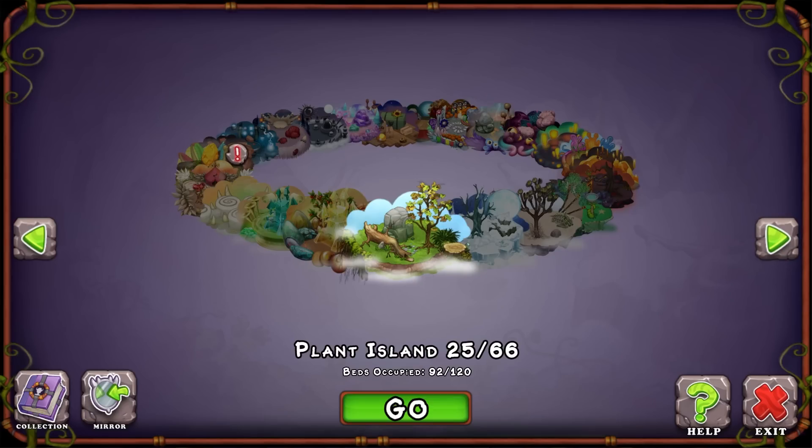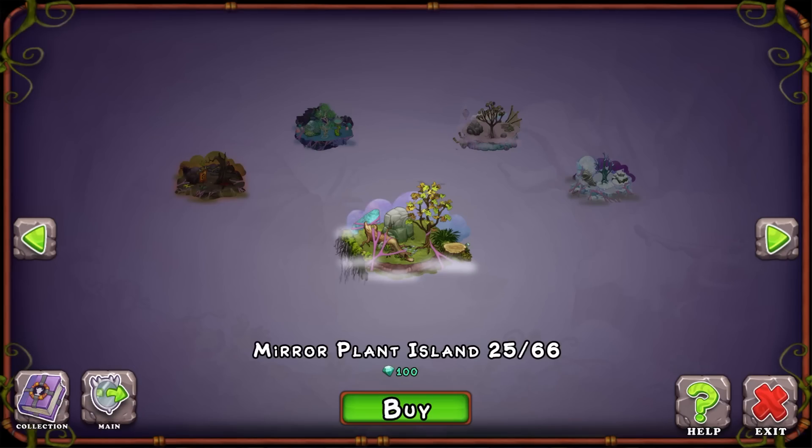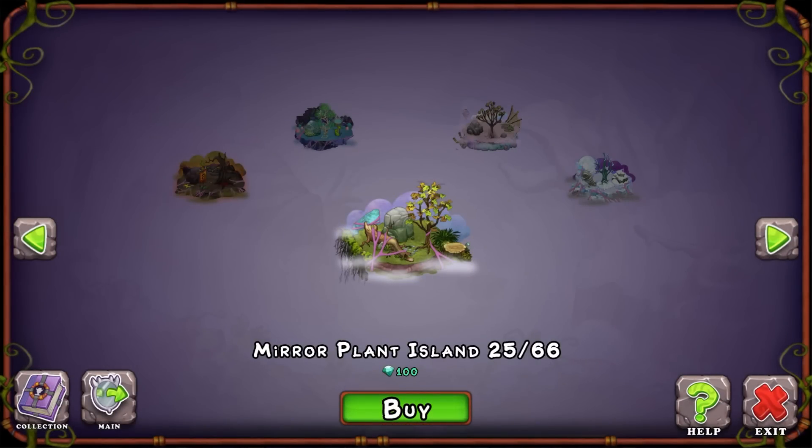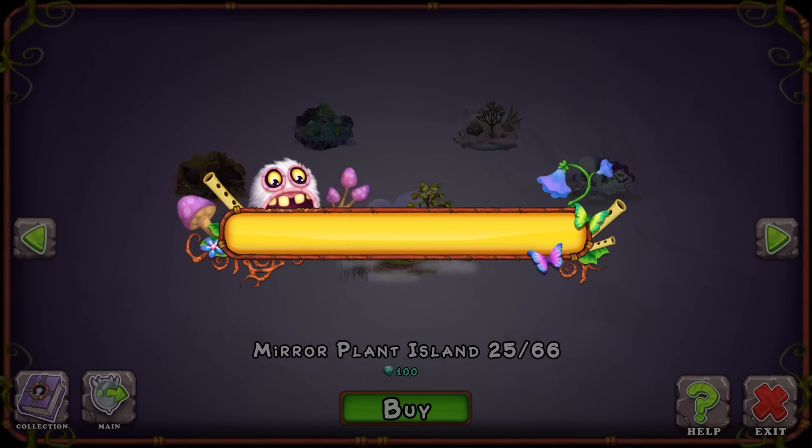All right. Now that we've collected and bred monsters and hatched monsters and all that for today, what we can do next is the main part of the video where we buy Mirror Plant Island. Let's go ahead and buy it. 100 diamonds is about to be spent. There we go. All right, 100 diamonds has been spent.